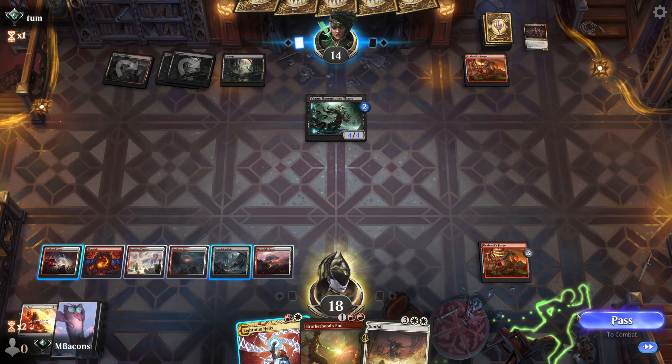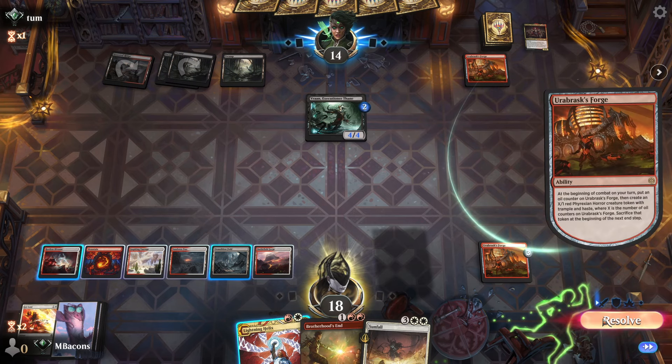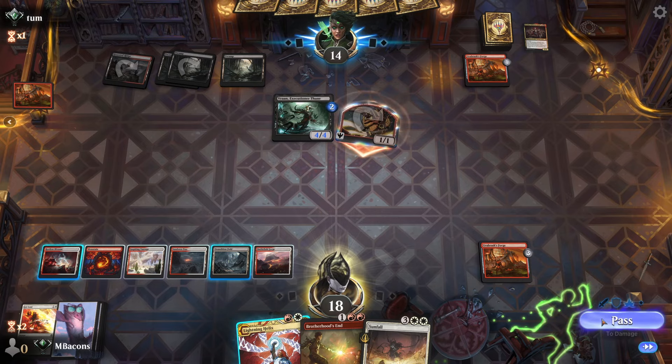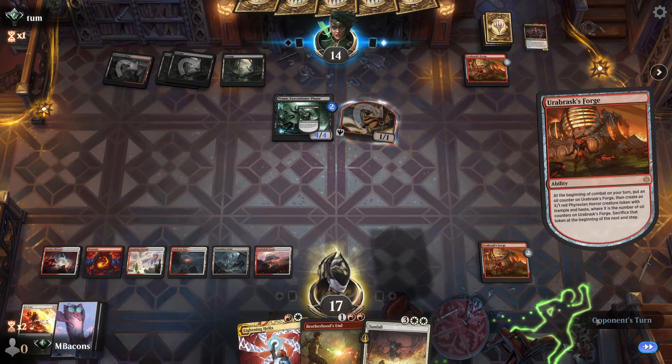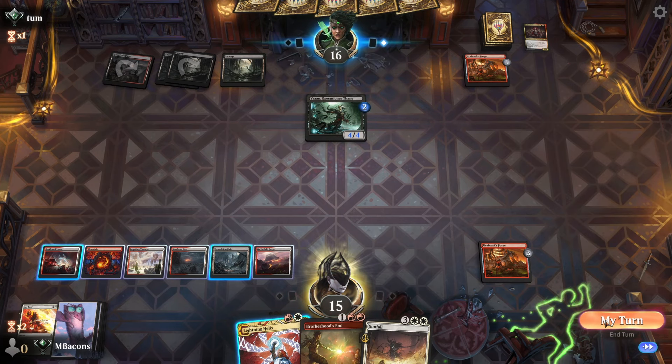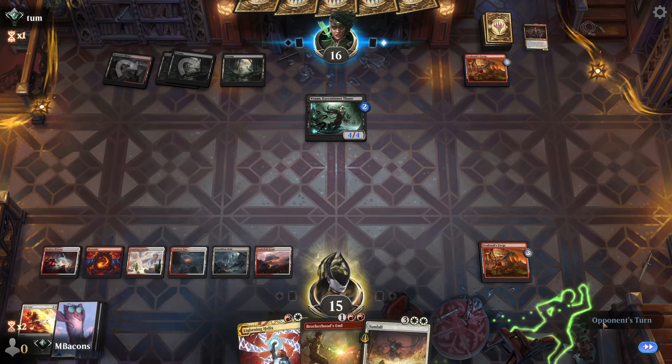Opponent's got a Forge of their own — this could put us a little further into stalemate mode. As these Forge tokens leave, Vran's going to trigger once a turn, mitigating their life loss and hitting us for an extra two.